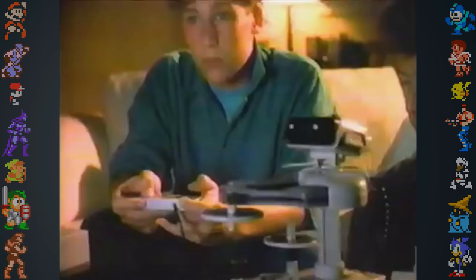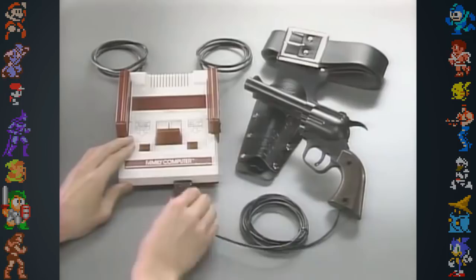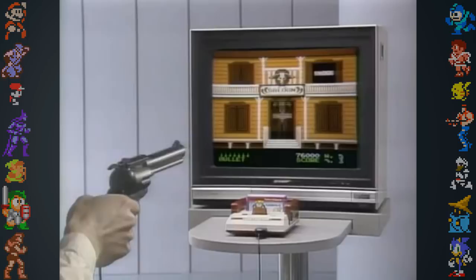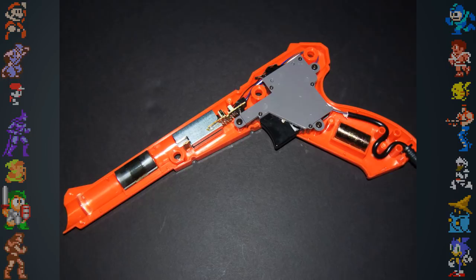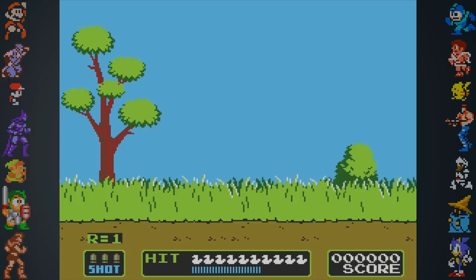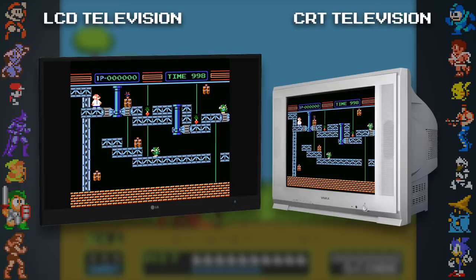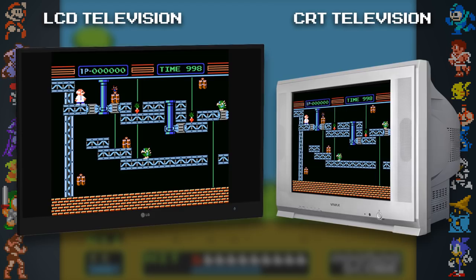On the marketing side, R.O.B. (the Robotic Operating Buddy) and the NES Zapper were included in various bundles to help sell the system as a toy, disassociating it from video game systems. The NES Zapper functions similarly to a camera: when the trigger is pressed, the screen goes black for a single frame; if no light is detected, the screen then displays a white square where the target is on the next frame, registering a hit or miss accordingly. R.O.B. worked similarly, communicating via optical sensors and flashes from the television. Because of differing refresh rates, both the NES Zapper and R.O.B. only work with CRT televisions, not with LCD or plasma screen TVs.